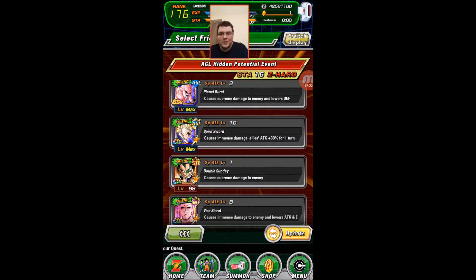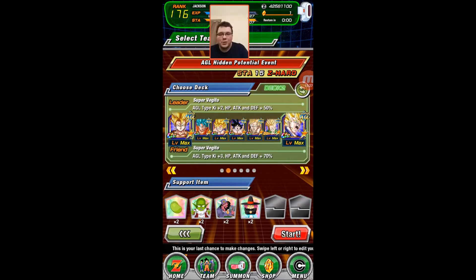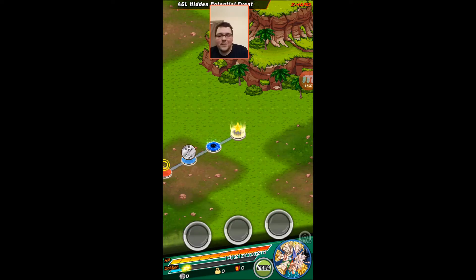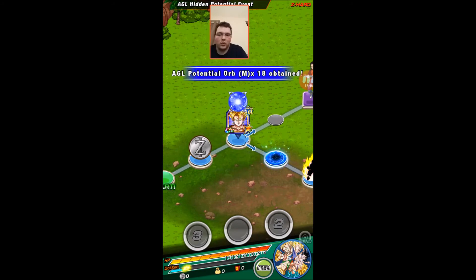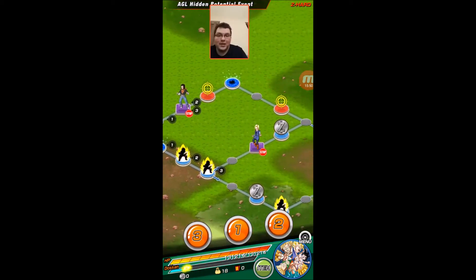There's my friend — TUR Super Vegeta. Let's do this. This is what the map looks like; all the little blue discs are the places where you obtain orbs. I just gained 18 medium-sized orbs.